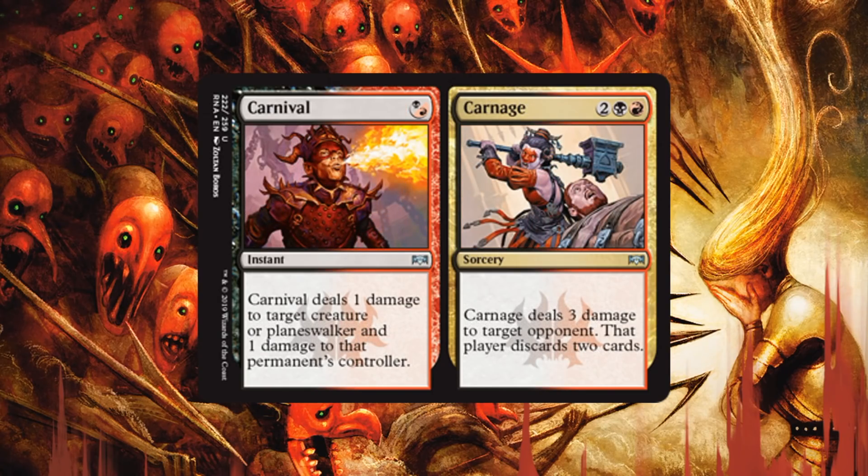One last time — Carnival and Carnage. Carnival deals 1 damage to target creature or Planeswalker and 1 damage to that permanent's controller. So it's a way to maybe take out a low toughness creature, but more importantly it can interact with a Planeswalker or turn on Spectacle. It only costs one, leaving a lot of mana open for your Spectacle spell. Carnage: if I have more mana available, it can do 3 damage to target opponent and that player discards two cards. In Rakdos I'd definitely be happy with that — turns on Spectacle, makes the opponent discard, and goes to the face when I need to push across damage. For four mana that's not bad. Very, very playable in Rakdos.